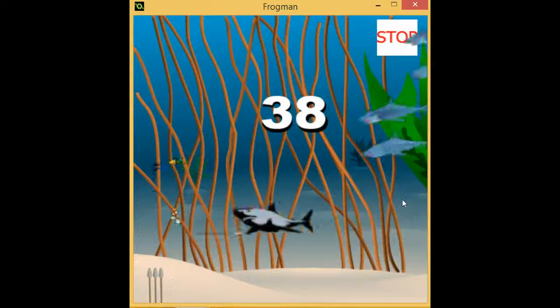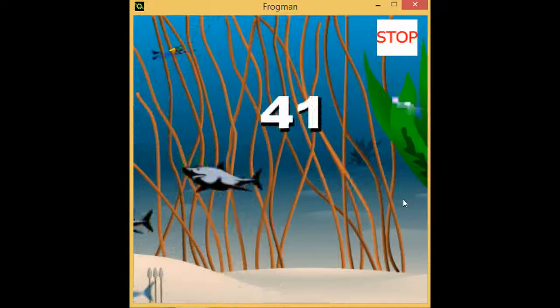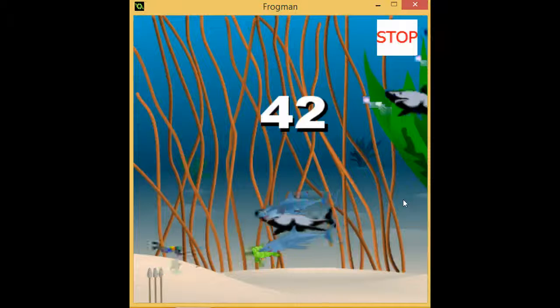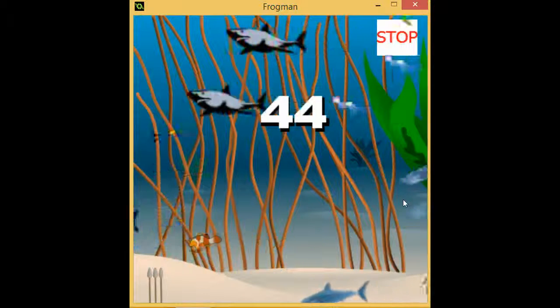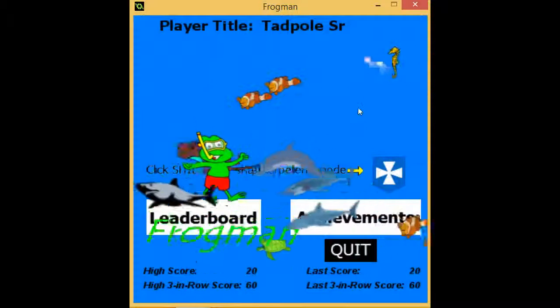Tap the right side and you shoot your spear. Drop down low, go up in the water, and you tap to go up and down and through the holes. When I hit stop, I'm back to the regular screen and I can see the screen again.